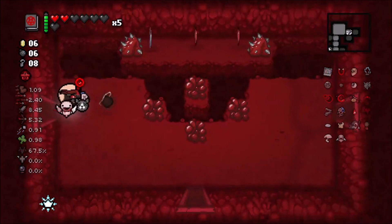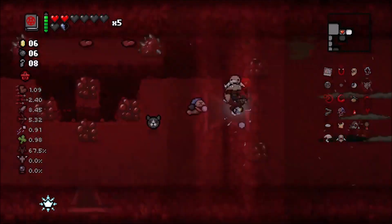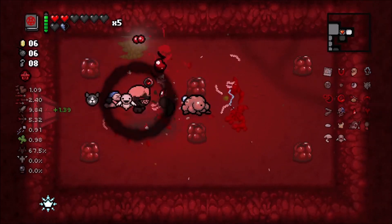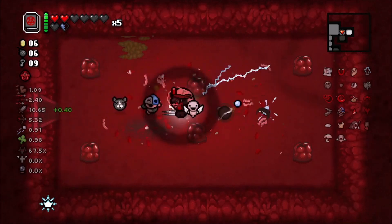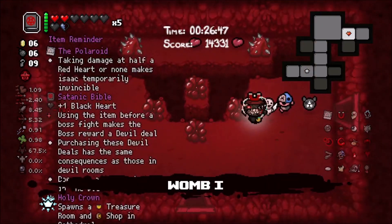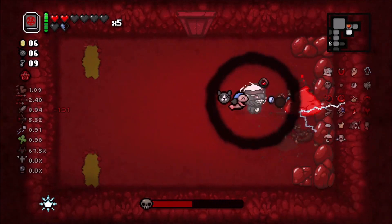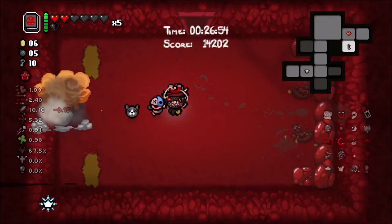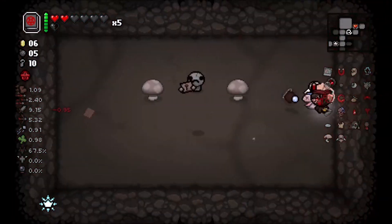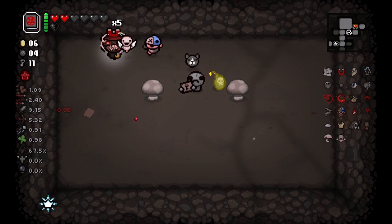Hopefully we can find the boss room soon so we can use the Satanic Bible, because I don't want to accidentally get rid of the boss room drop. We're going to need as much HP as possible because there's a good chance we're going to get the devil deal on the next floor. It's only Womb One - if we don't get it this floor then we'll definitely get it on the next floor.